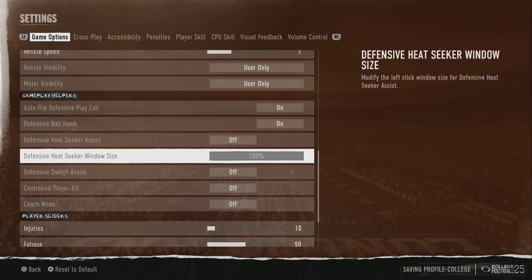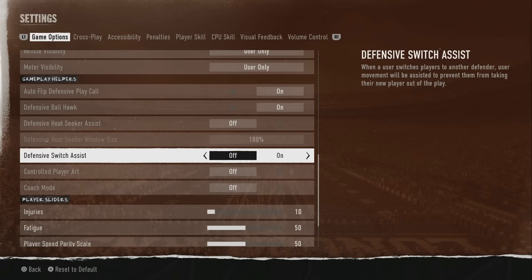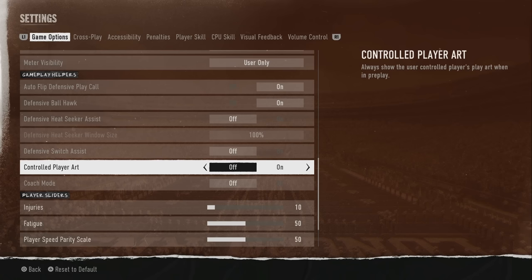You also have Defensive Switch Assist — off by default. When a user switches to another defender, this assists their movement to prevent them from taking their new player out of the play. I like to have this on sometimes, because I hate how when you switch to a player while on the defensive line, you're still doing defensive line controls and your new player ends up out of position. If you're having that issue, turn on Defensive Switch Assist — nobody cares if you use it.